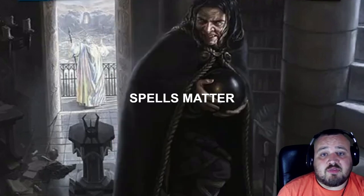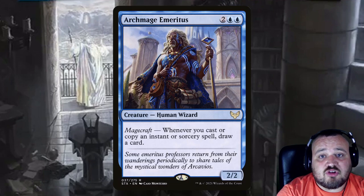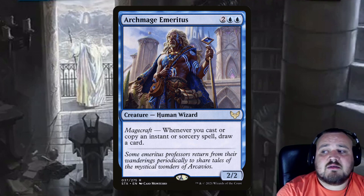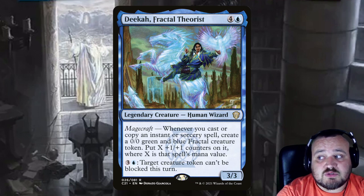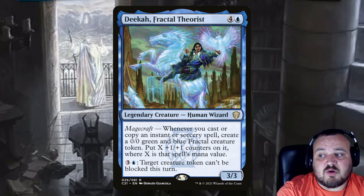Then there is the spells matter theme to the deck — here are the cards that care about instants and sorceries being cast. Archmage Emeritus is 2 and 2 blue for a human wizard that's a 2/2. It has Magecraft: whenever you cast or copy an instant or sorcery spell, draw a card. Dika Fractal Theorist is 4 and a blue human wizard: whenever you cast or copy an instant or sorcery, you create a fractal token with +1/+1 counters equal to its mana value, and for 3 and a blue that creature token can't be blocked.